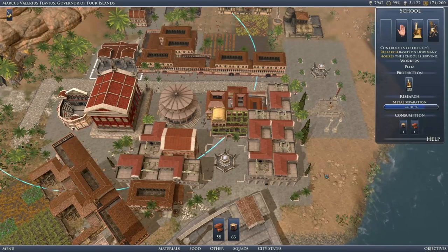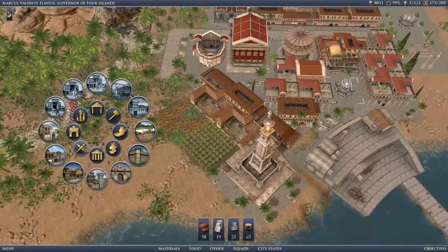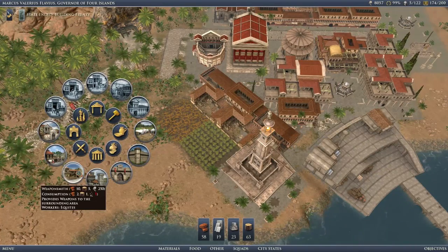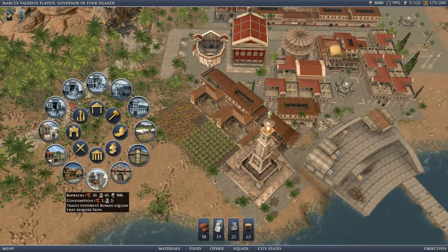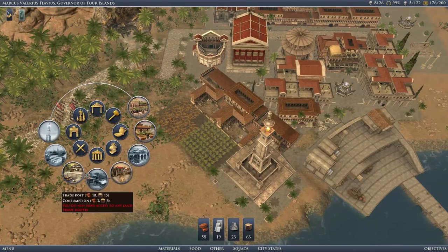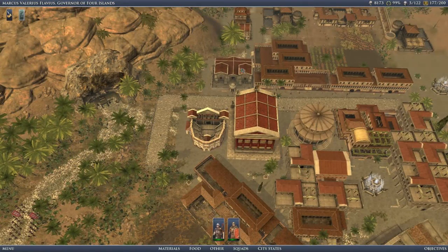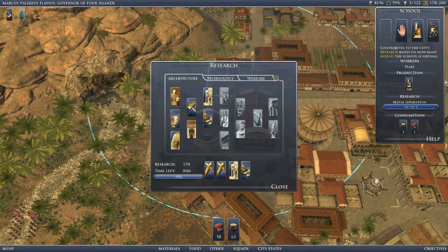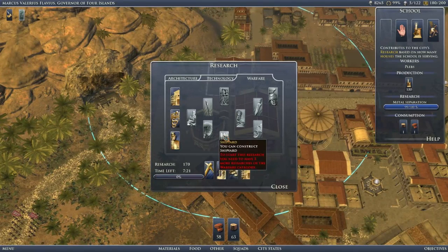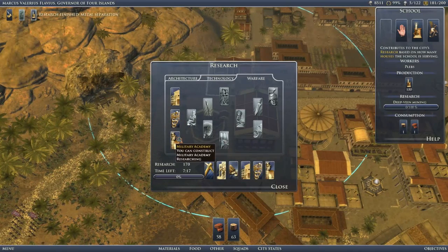We do also need a shipyard — at least I think it's a shipyard. There it is — yes, it's a shipyard. It requires shipyard technology, which means we'll have to study some of the military chain. Which is good because we do need this one, and we need three more. This is useful — and a military academy is also useful.